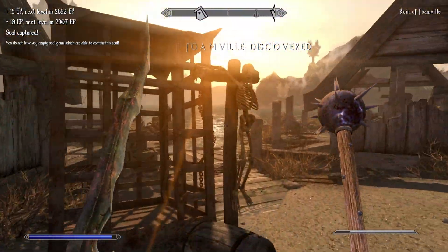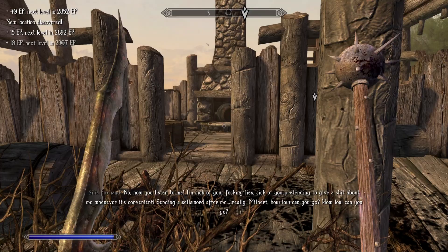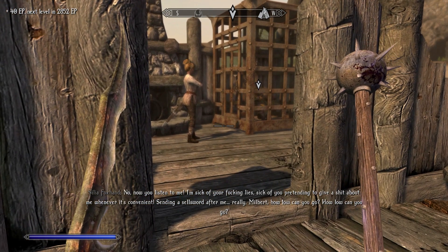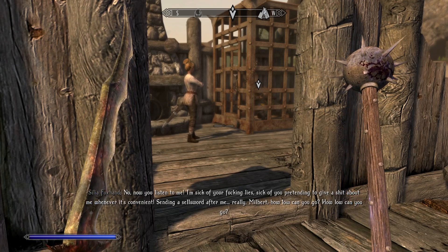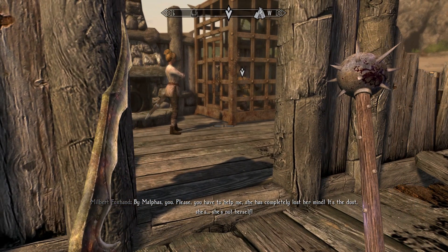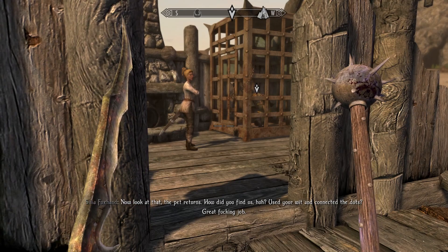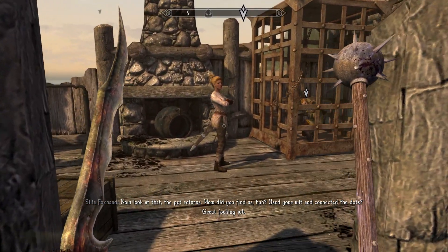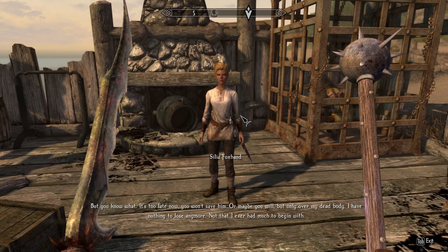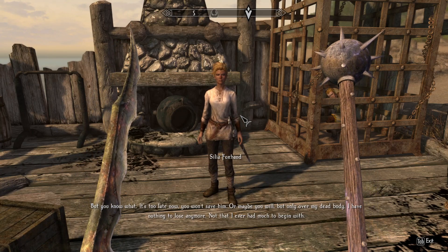This is the ruin of Foamville - so this is where the two grew up, I suppose. A woman confronts us: 'I am sick of your lies - sick of you pretending to give a shit about me whenever it's convenient. Sending a sellsword after me - really Milbert, how low can you go?' Milbert pleads: 'Please, you have to help me - she's completely lost her mind, it's the dust, she's not herself.' The woman responds: 'The pet returns. You won't save him - or maybe you will, but only over my dead body.'